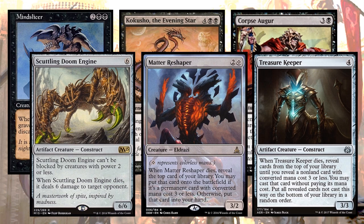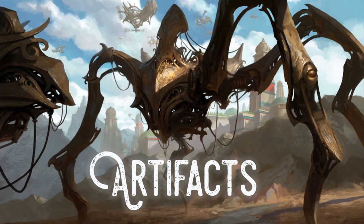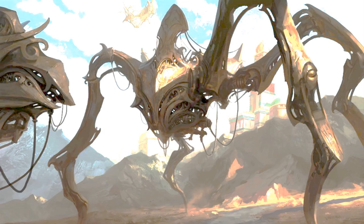Scuttling Doom Engine and Treasure Keeper got me thinking that there are actually quite a few artifacts that could go really well in this deck. I want to move away from some of the good stuff and combo enablers and talk about something more specific — how we could take an artifact angle with Razaketh. Now, black is not known for its particularly powerful synergies with artifacts; that would be blue or red. But some of the most recent artifact synergies work so well with Razaketh and have come out of Kaladesh block.